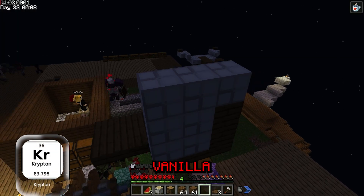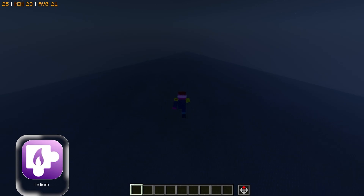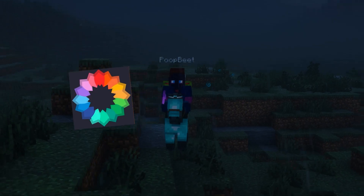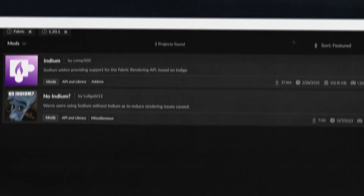Krypton fixes the network code. Now you'll finally be able to play properly with your buddy. 24 million downloads. Are you a graphics fan? Indium makes Sodium compatible with mods that use the Fabric rendering API. Without it, you get bugs and even crashes. With it, you get beauty and performance. 37 million downloads.